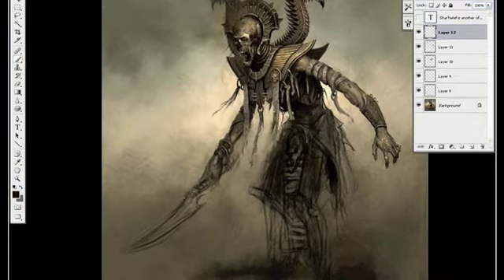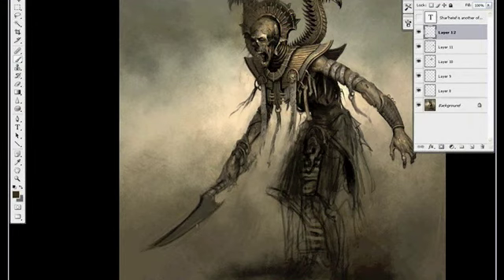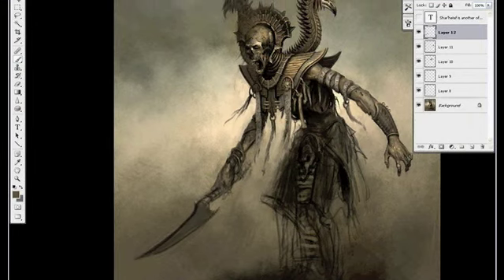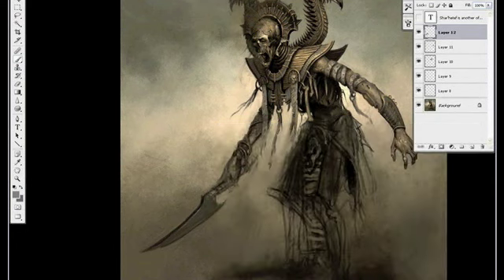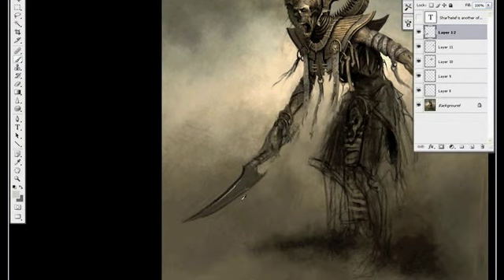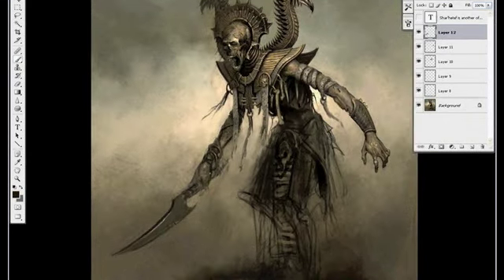Usually when I'm doing a character concept, I won't really pay much attention to the props they're holding because they're not actually going to be built by the modeler, but this time I'm going to try and render out the sword a little bit. I've already spent so much time on the rest of the character — if I just leave the sword really scribbly I think it'll kind of detract from the piece.